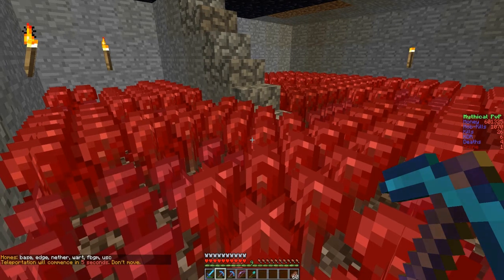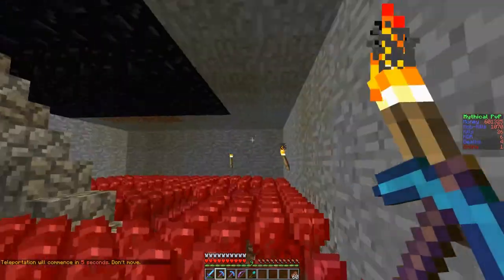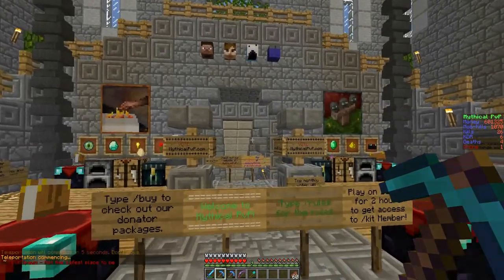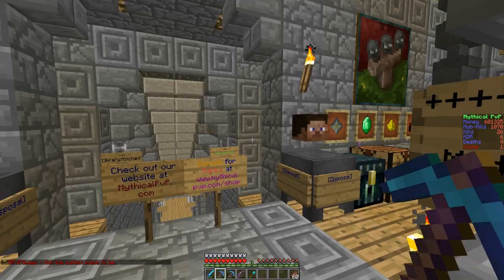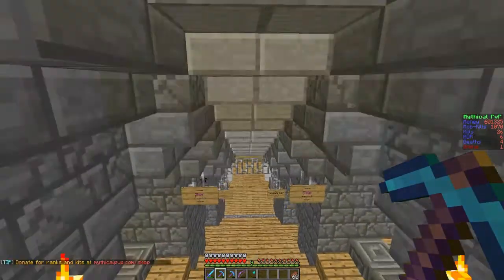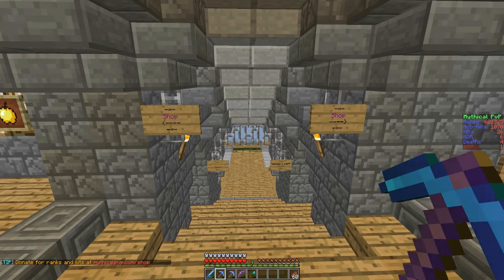I just wanted to give you a brief little show and rundown of my house and my other spots. I lag a lot in spawn for some reason after he changed a bunch of stuff. He spawned an ender dragon and it's outside of spawn and it destroyed half the castle, which is kind of funny. I hope you guys enjoyed this little walkthrough of my house. I'll see if I can find some more bases and set up some raiding videos for you. Thanks for watching, I'll talk to you guys later. See ya.